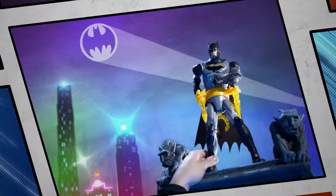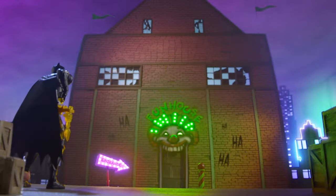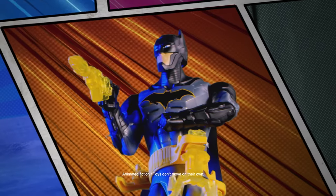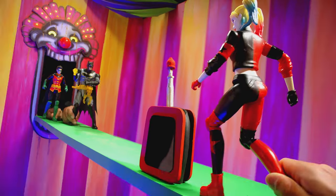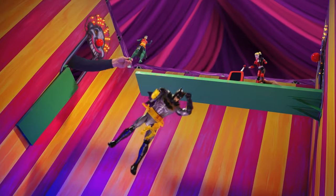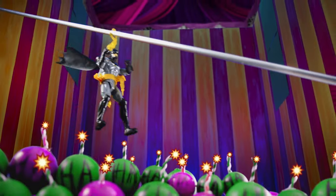Calling the Caped Crusader. The Joker's up to no good. Batman's armed with his new Rapid Change Utility Belt. You can use the torch to cut your way inside. Where's he hiding? Uh-oh, Harley Quinn has set a trap. Quick, switch to the backclaw. Get out of there, it's gonna blow.